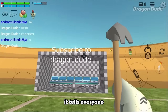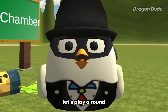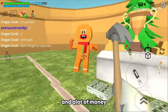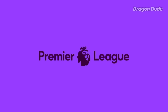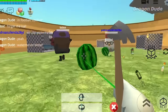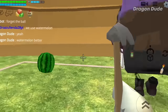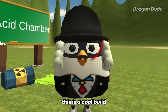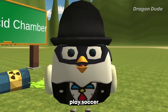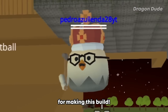Not to mention it tells everyone to subscribe to Dragon Dude. Now before I give my final score, let's play a round of soccer first. The winner of this match will win the Dragon Cup. Welcome everyone to tonight's match - it's Dragon FC versus Pedro FC. Here we have Dragon Dude running up to the goal. He shoots and it hits the woodwork. But yeah, this is a cool build. I rate it 10 out of 10 for creativity. Plus you can play soccer in it and I quite like soccer. Thanks to Pedro for making this build.